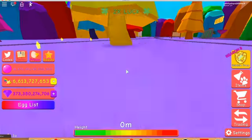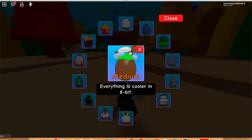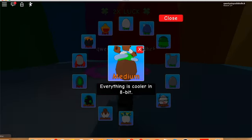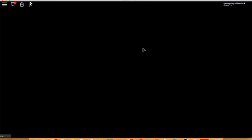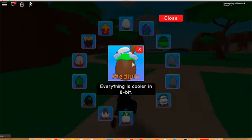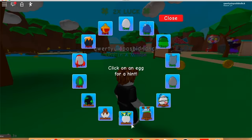Next one is the 'Everything Is Cooler in 8-bit' egg. You have to find it in the Doggy Jump game. When you see it, don't jump over it — run to it and you will get it. I already got it so it doesn't spawn for me, sorry.